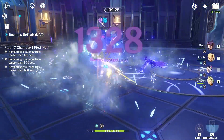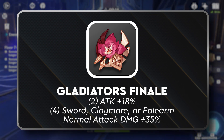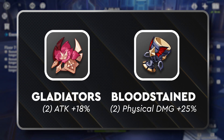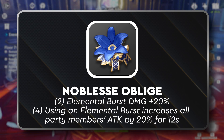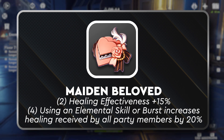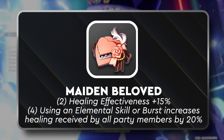Moving on to late game sets, Chi Chi lives up to her name as the Queen of Flexibility. Gladiator's Finale will be one of the best sets for offensive builds, providing an 18% attack boost as a two-piece set and a 35% increase to normal attacks under a four-piece set. Splitting Gladiator's Finale with a two-piece Bloodstained Chivalry provides a slight dip in DPS but is easier to acquire. For a more supporting build, a full four-piece Noblesse Oblige will help spread an attack boost to your full party. Finally, for our healing build, a full set of Maiden Beloved will provide the max healing possible, as Chi Chi's burst healing relies on other heroes damaging enemies, making a healing bonus set more valuable than an attack set.